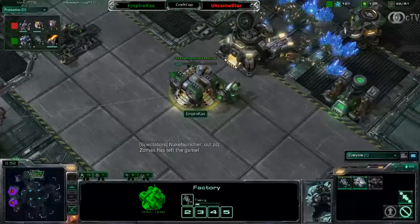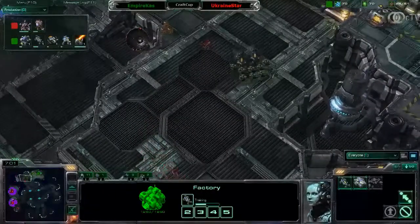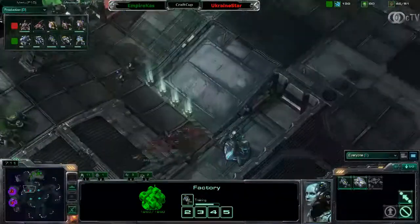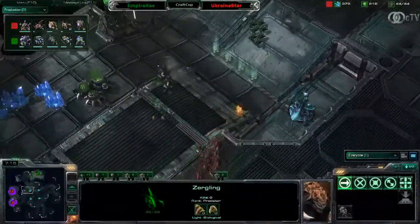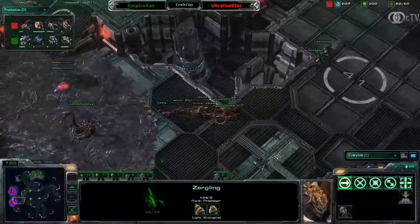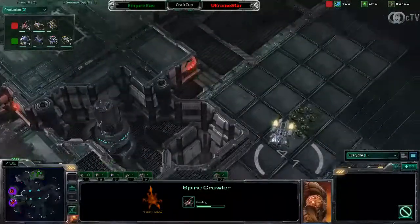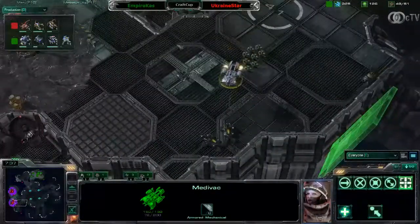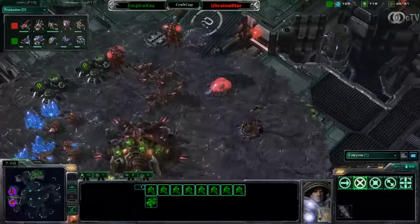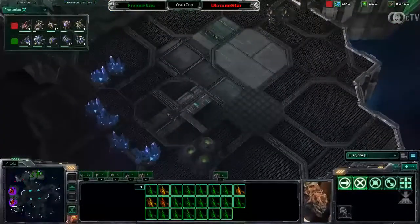He's going for the Blue Flame Hellions. He's having a Medivac and he's producing some marines. Those marines with the Blue Flame Hellions — because the Blue Flame is finished right now — will of course rip those Zerglings apart. Good decision by Ukraine Star to pull back with his Zerglings. We see the Zerglings took some hits already — one hit of the Blue Flame is not enough to kill the Zerglings but a second flamethrower attack is just a little too much. Ukraine Star is following it up with a second Spine Crawler.